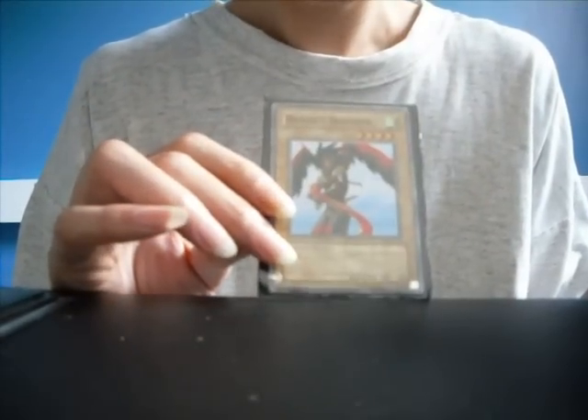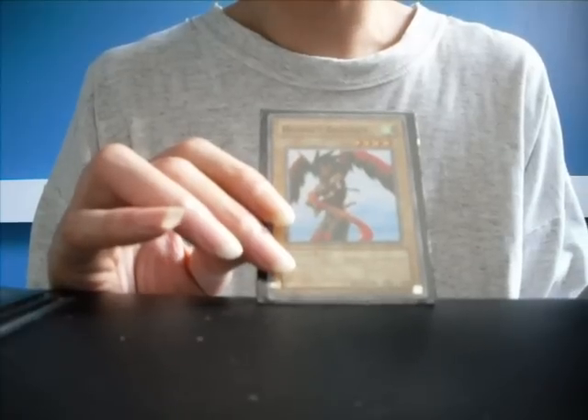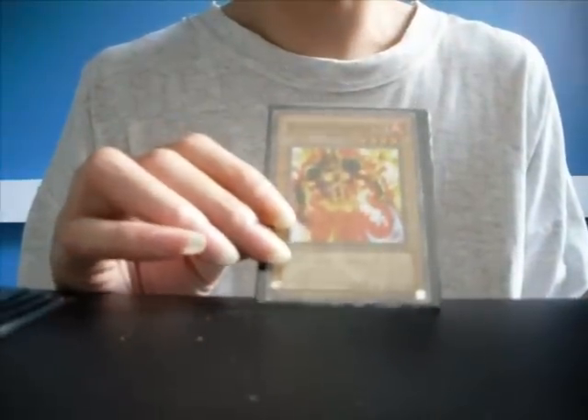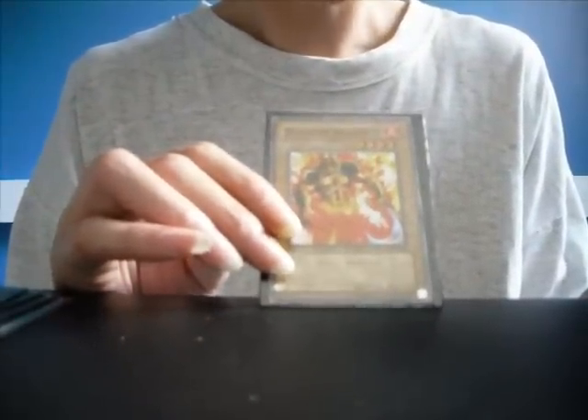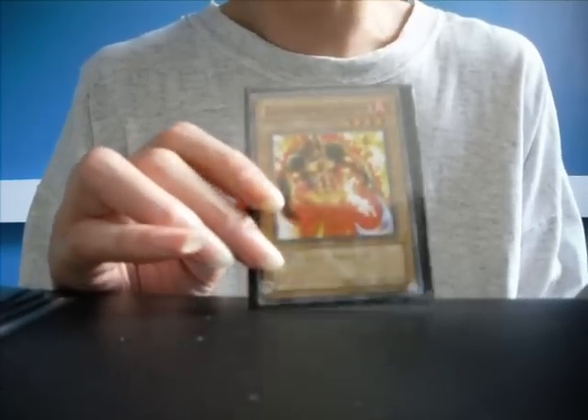Half Peace Brother. 1800 attack, 600 defense. Level 4. Normal monster. Dark Fire Soldier. 1700 attack with 1150 defense. Level 4. Normal monster.